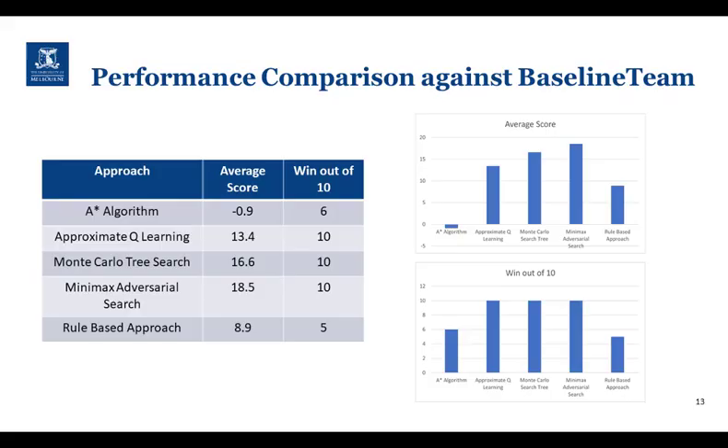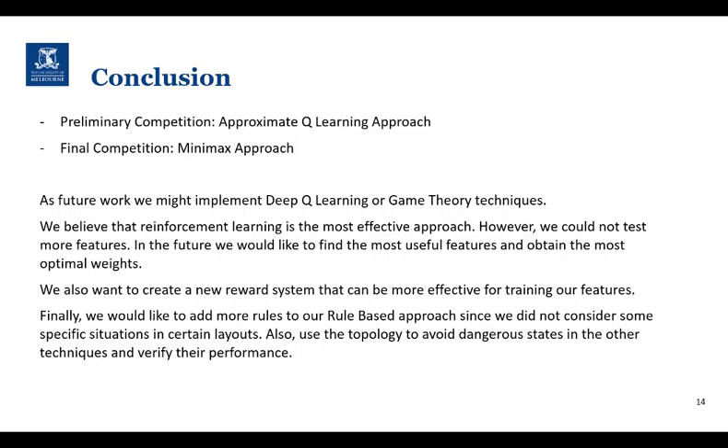For each of our methods, we gauged performance against the provided baseline team across 10 different layouts, with the layouts being kept constant across each of the examined methods. We noticed that the minimax approach outperformed the other techniques by winning all 10 games and returning the highest average score per game. Due to its versatility and stability, we utilized the approximate Q-learning approach during most of the preliminary competition. However, due to the performance of the minimax as shown in the previous slide, we decided to use it for the final competition.